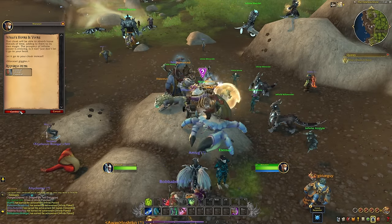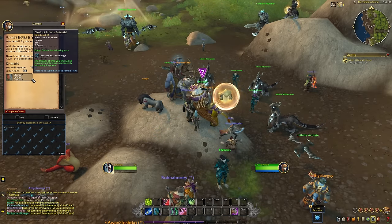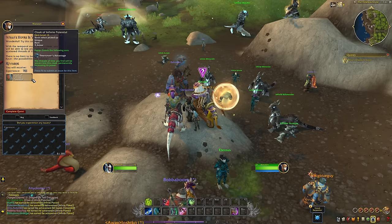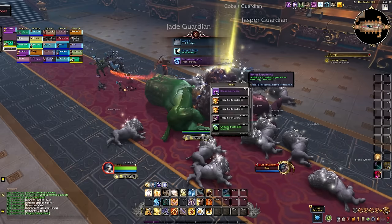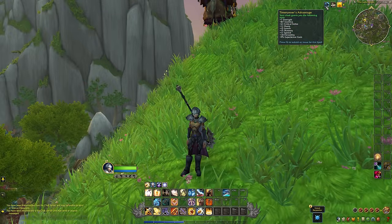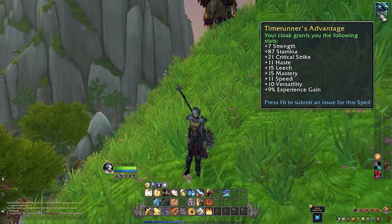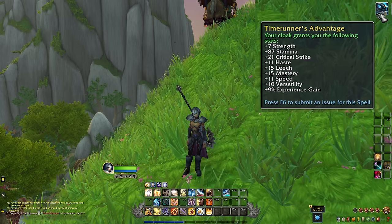The introduction section is also where you're going to be given your Cloak of Infinite Potential. This cloak is probably the single most important item in this new game mode. Anytime you loot something — whether it's mobs that you kill, dungeon bosses, raid bosses or treasure chests — you're going to have a chance to receive a Thread of Fate. These threads are named after the stat bonus that they're going to grant your cloak, so threads of mastery or threads of experience gain, and each time you loot a thread the bonus is added to your cloak and that bonus is permanent. You can see that there are bonuses to every stat that you could really want, including a bonus experience buff.